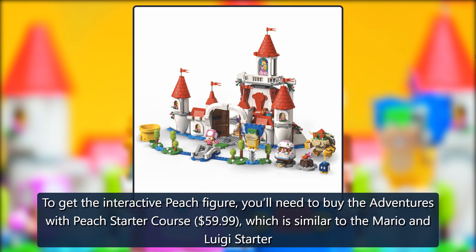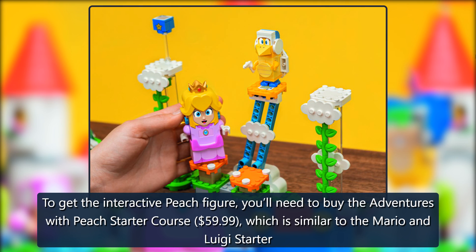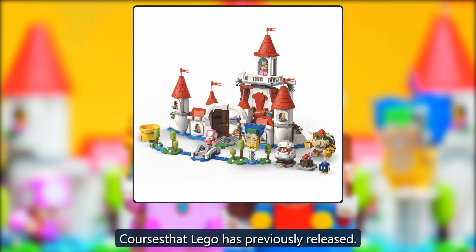To get the interactive Peach figure, you'll need to buy the Adventures with Peach Starter course at $59.99, which is similar to the Mario and Luigi Starter courses that LEGO has previously released.